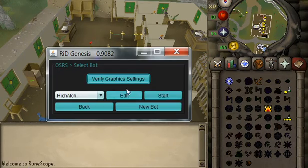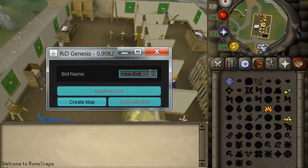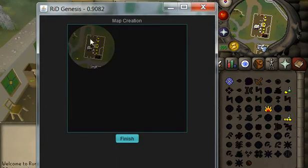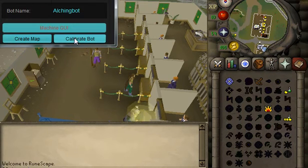Alright guys, let's set up a hi-alching bot and set up our mapping. Mapping looks good — now the cool thing about hi-alching is...